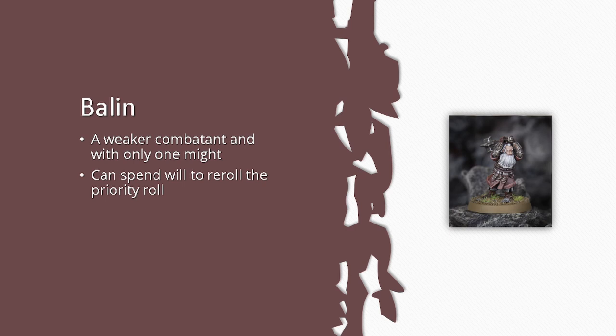In Army of Thror you have cheaper troops and heroes and more models, whereas here you have more expensive troops with 20-point cavalry models. It's harder to fit Balin into an Erebor Reclaimed list despite how good his effect is. That said, he may be the cheapest Hero of Valor in the game at 60 points — an absurd deal for a 15-model count.